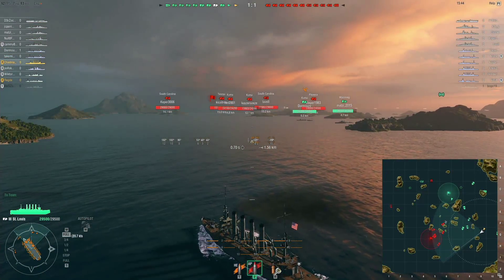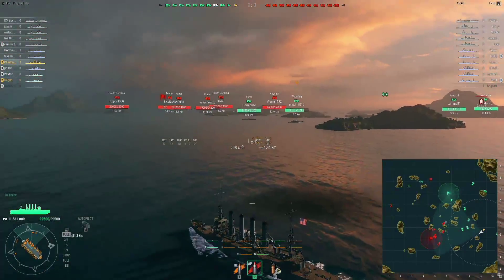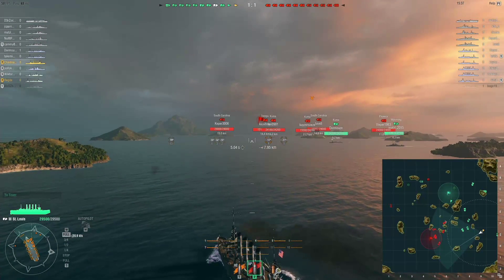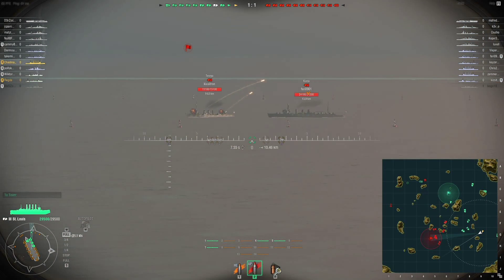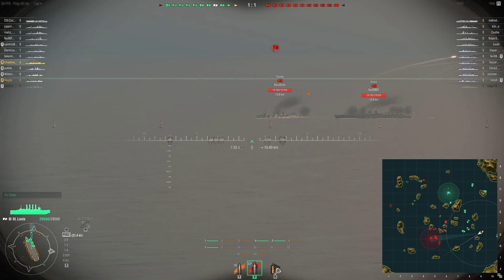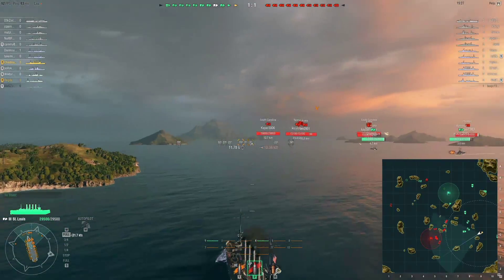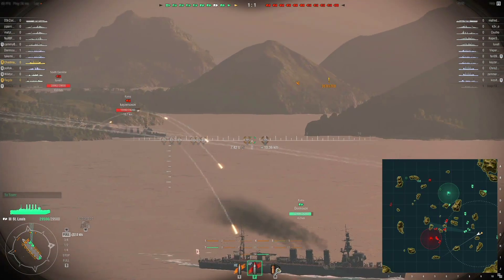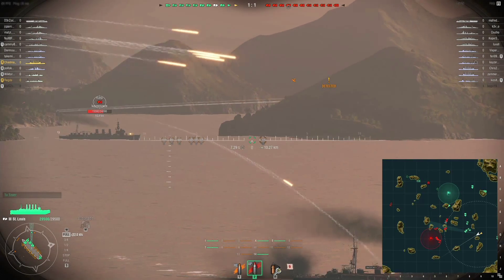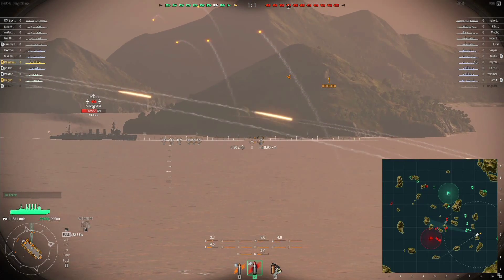You might need to zoom in — you're faster than me actually so you may not get a lot of time. It's about zigzagging and trying to avoid their shots as best you can, because you've got a Tenryu and a Kuma there, and then obviously a South Carolina which is going to be nasty. I'm just going for the Kuma, see if I can get a shot on him.